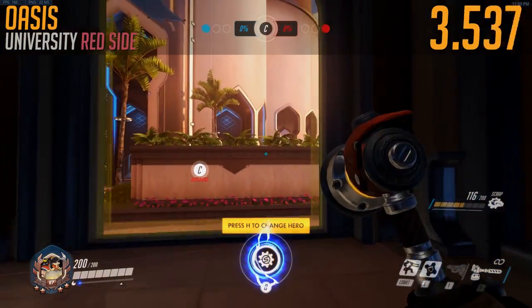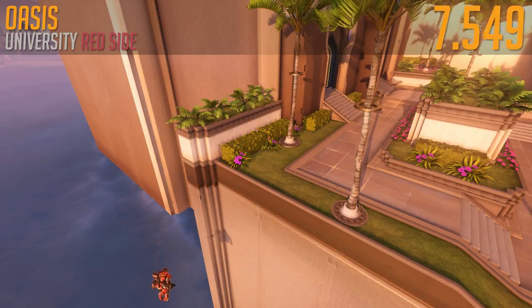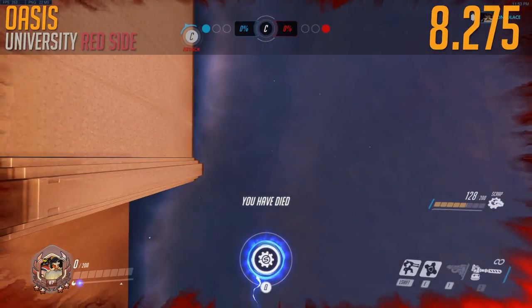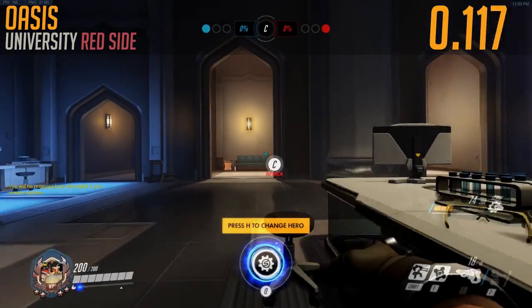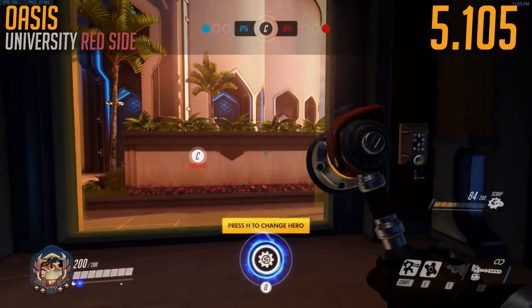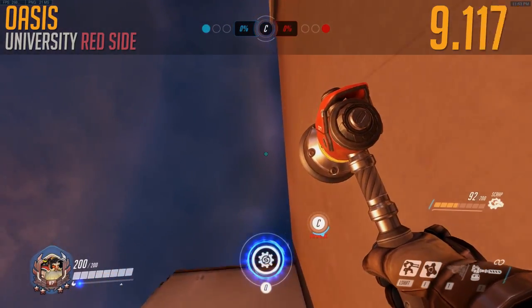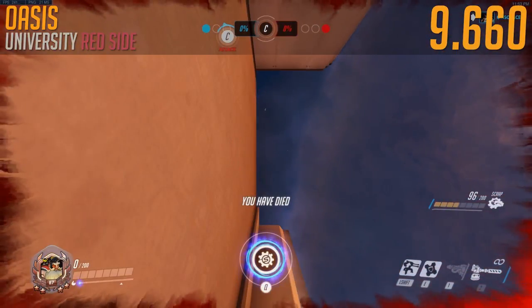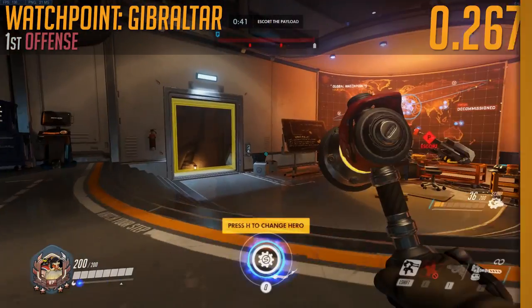We're going to try it on red side here — running straight, very nice form. 8.725. Can we beat it by performing the previous technique? 9.660 — it's not better on red side, it's much worse. Was it a longer drop?